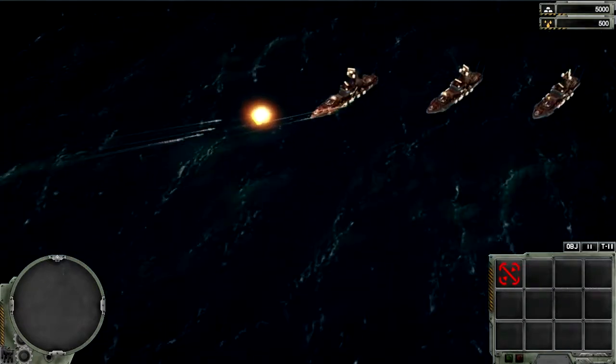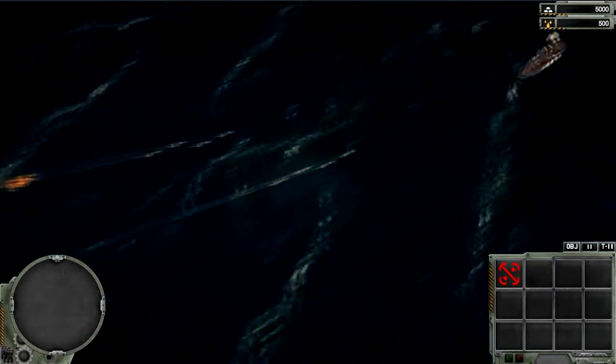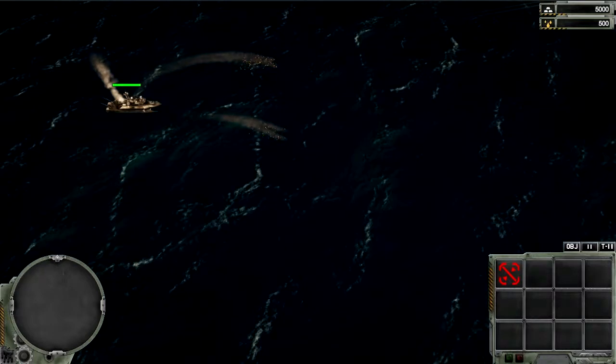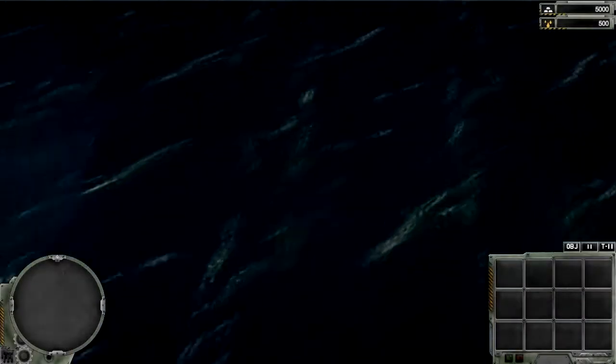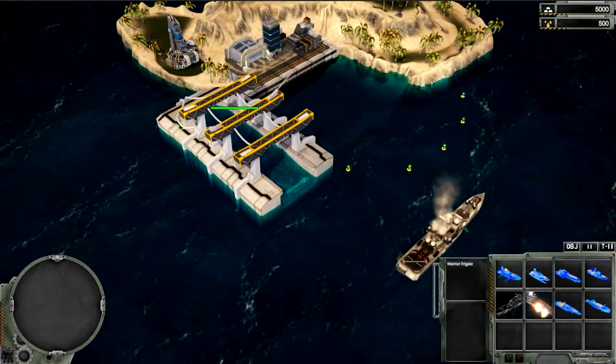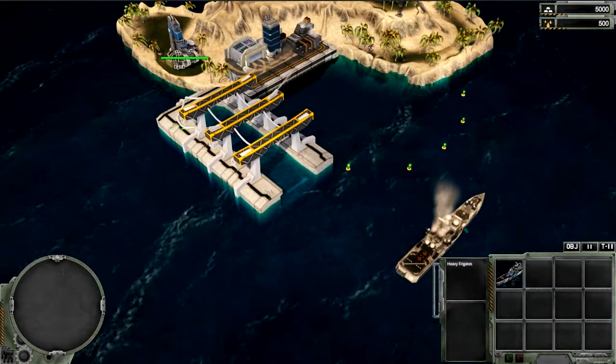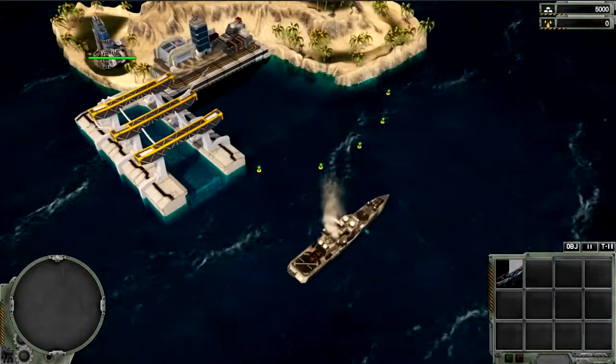To deal with those frigates we are going to need something a little bit bigger. Much bigger. In order to deal with those frigates I am going to build some frigates of my own. The TDN have warrior heavy frigates which are built in order to destroy other enemy frigates.